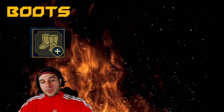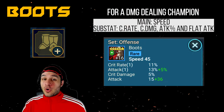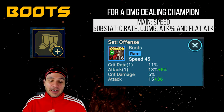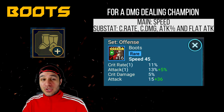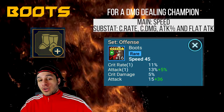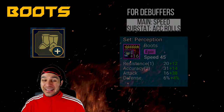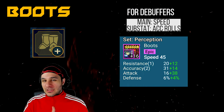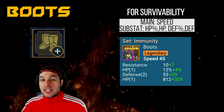The last slot is boots. For speed boots with a damage dealing champion, you want crit rate, crit damage, attack percent, and flat attack — those four stats together make the perfect nuke or glass cannon champion. For debuffers, speed boots with as many accuracy rolls as possible are ideal, taking any other substat you can find. For survivability builds on speed boots, focus on HP percent, defense percent, flat HP, and flat defense.